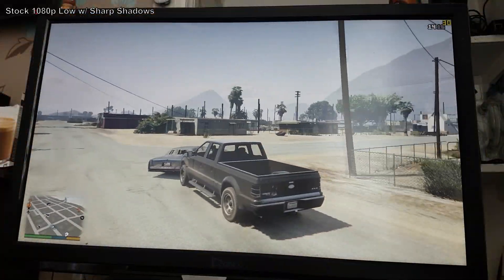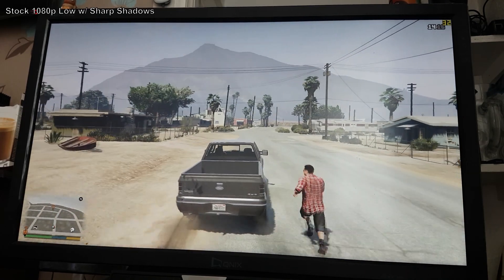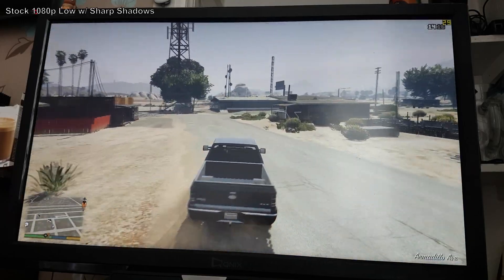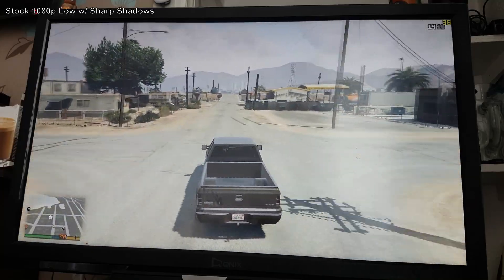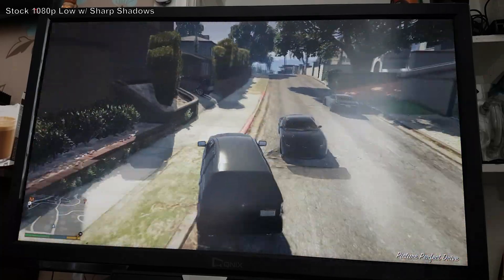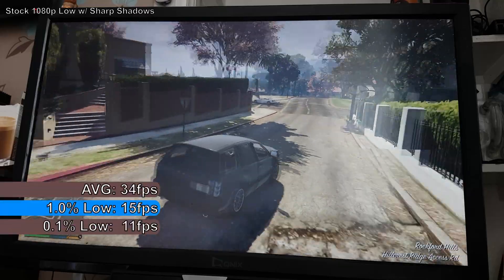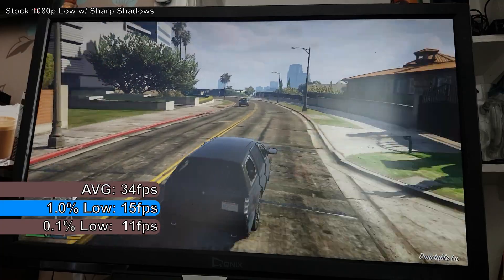Next up is Grand Theft Auto 5, running at 1080p and 720p on the lowest settings with sharp shadows. The game follows the lives of Michael, Trevor and Franklin, set in the fictional US state of San Andreas, based on Southern California. At 1080p stock, the E7400 managed around 30-40 FPS out in the desert but dipped into the 20s at times. Venturing into the city caused jarring gameplay with occasional lockups and some input locking while driving. A 15-minute FRAPS benchmark showed an average of 34 FPS, with 1% and 0.1% lows of 15 and 11 FPS.